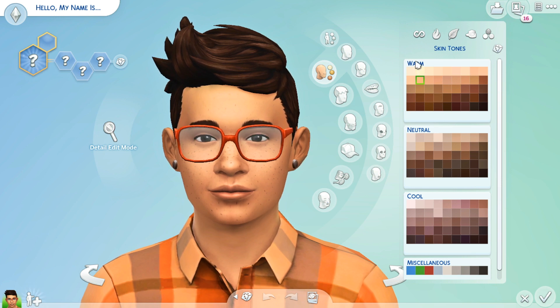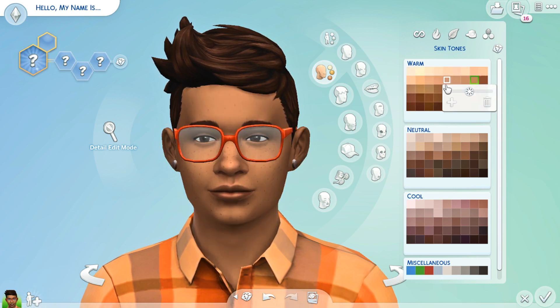So it's like warm tones — those are people with like a yellowy undertone. Neutrals are usually people who have kind of a pinky undertone, and cool tones are people that have kind of an olivey type of undertone. I love this. We just have so much variety.